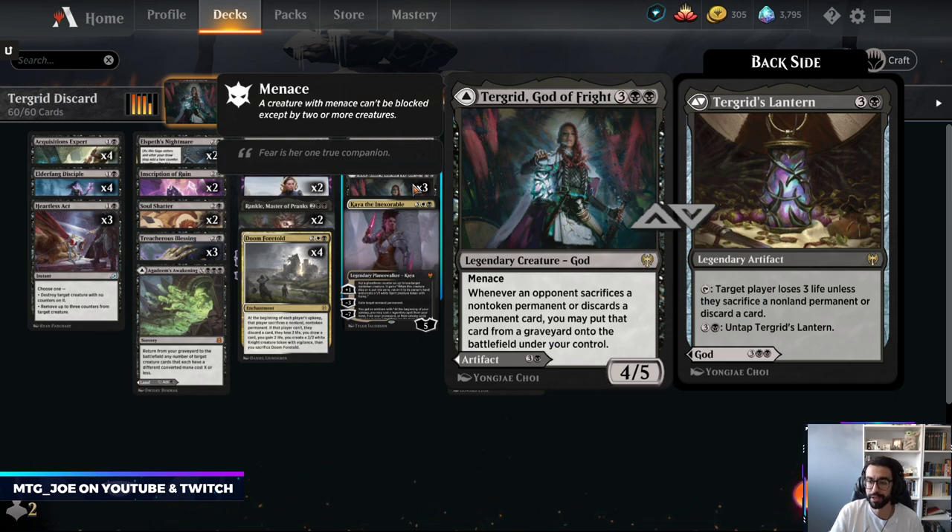It's more of a creature discard style. The other half of Turgrid is Turgrid's Lantern. It's good if you get both sides out because they enable each other. Turgrid's Lantern costs 4 mana — tap it and your opponent has a choice of either losing 3 life, sacrificing a nonland permanent, or discarding a card. For 4 mana, you can untap the Lantern and get multiple activations per turn.